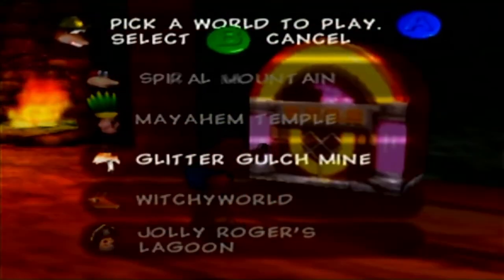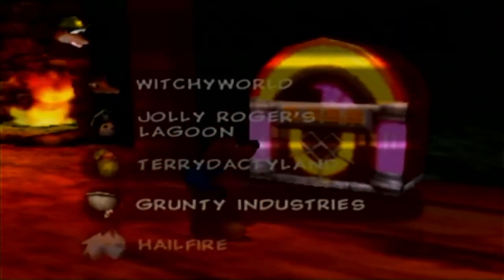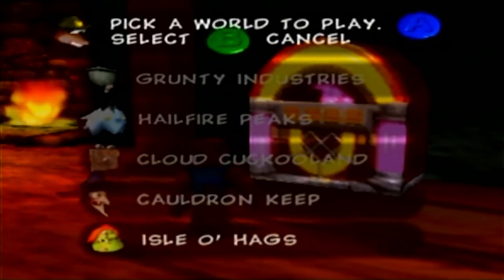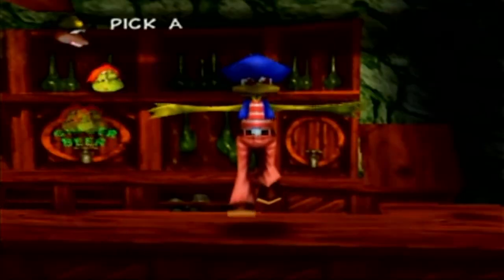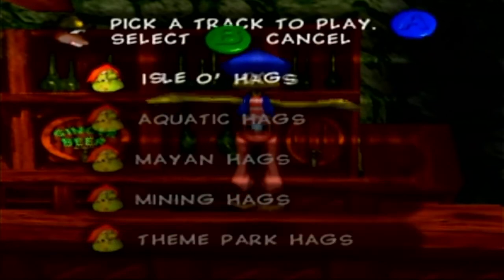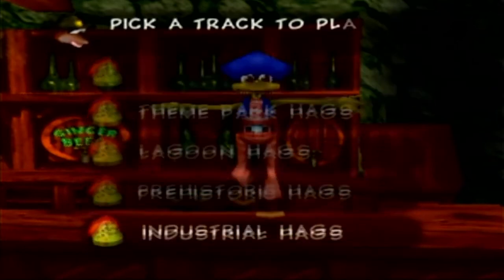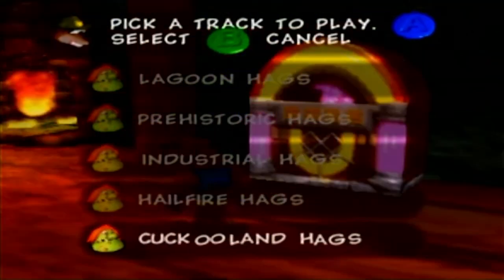There's Spiral Mountain, Mayahem Temple, Glitter Gulch Mine, Witchy World, Jolly Roger's Lagoon, Pterodactyland, Grunty Industries, Hailfire Peaks, Cloud Cuckoo Land, and Cauldron Keep is the final world. There's also Isle of Hags and then Miscellaneous. Cloud Cuckoo Land Hags is still my favorite, though.